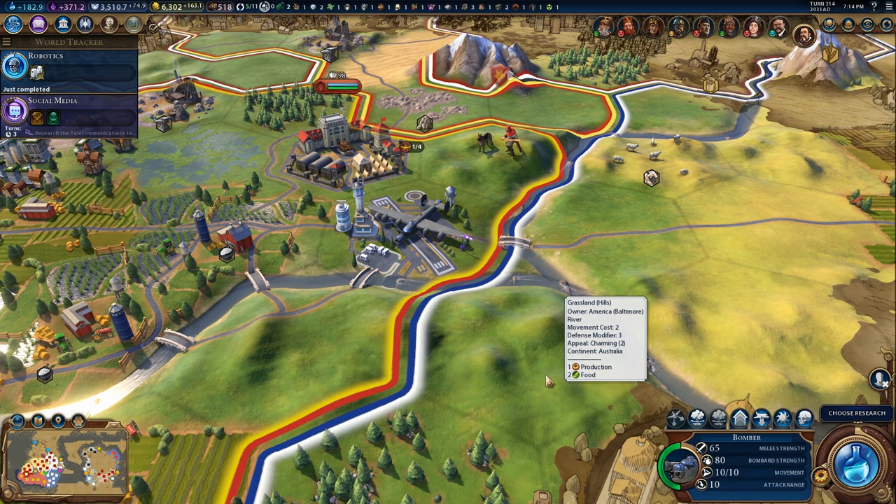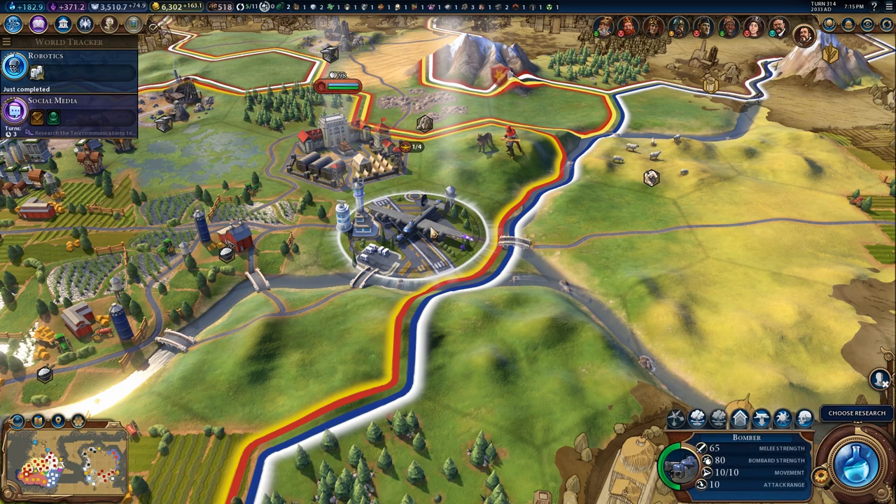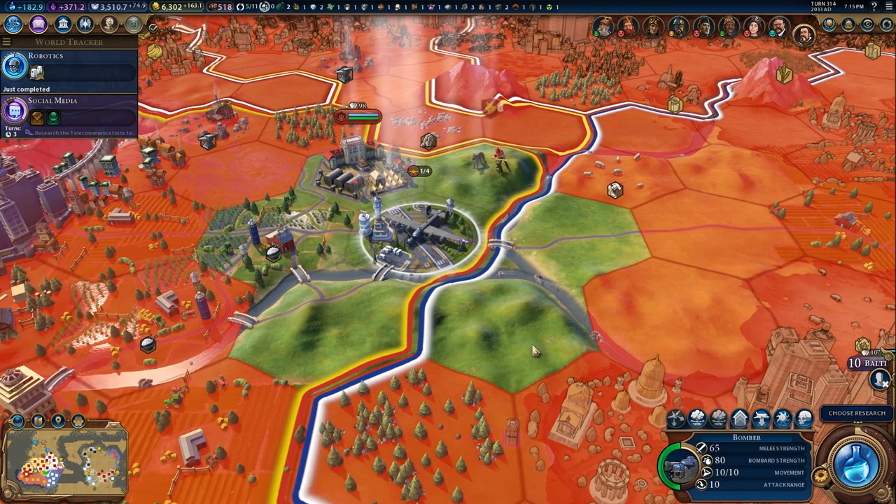Just before we do that, I've got to clarify something. In Civilization V you could launch a nuke from any city center, but you can't do that anymore in Civilization VI. You need one of two units: the bomber — or the jet bomber, which gives you a little more range — or a nuclear submarine. In this case we're going to drop our first nuke with a bomber and see how it goes.